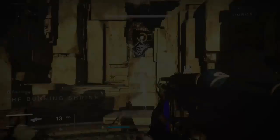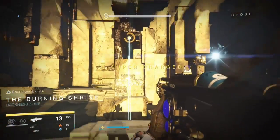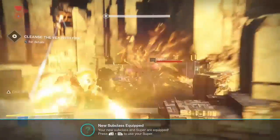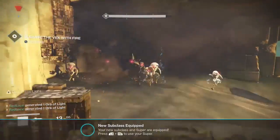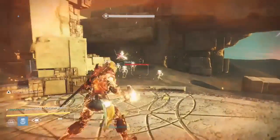I have now gained the Sunbreaker subclass ability, and with that the Titan now has this new skill all revolving around the Hammer of Sol, which is the super ability. During this mission we're just going to practice using our new subclass — we have pretty much unlimited super uses and plenty of enemies to kill, so we're just going to follow them around and kill them using our new super.